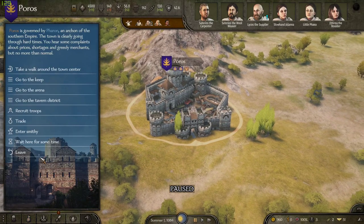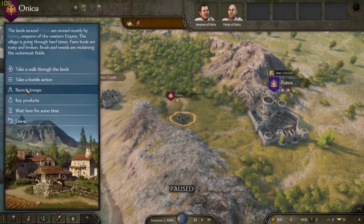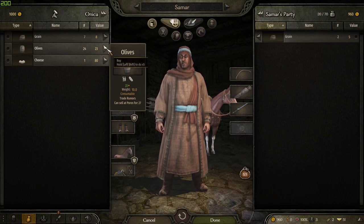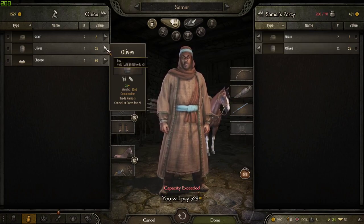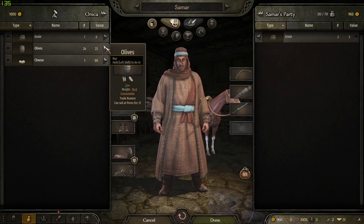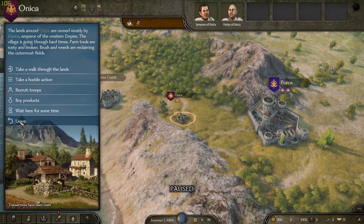The prices change in cities, but if you go to a village and buy products from them, you can buy all their product and it won't change the price — ever, in a village. So you can take advantage of that.